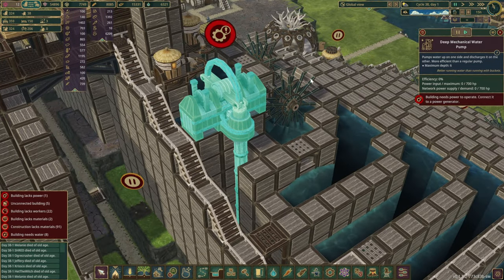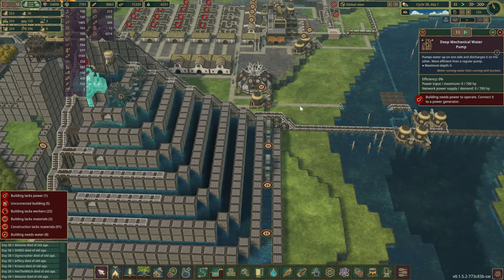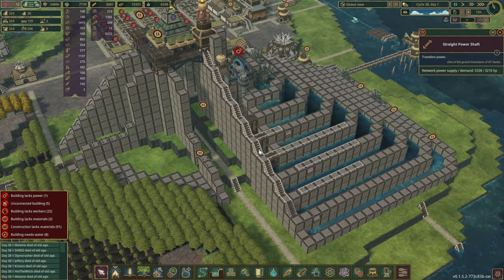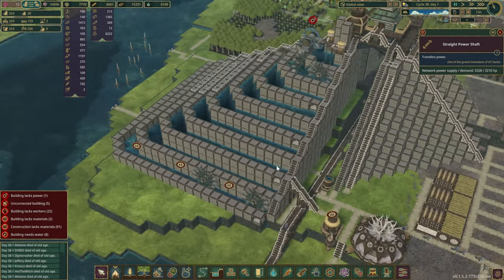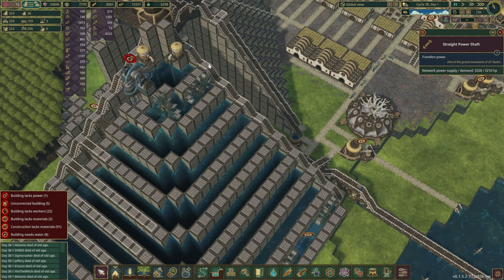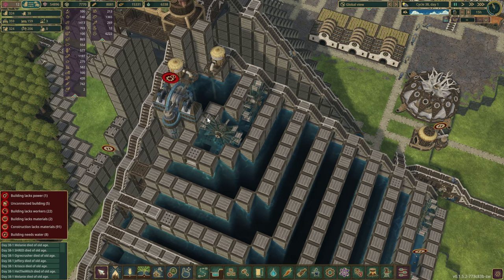The deep mechanical water pump is also completed, but the only thing stopping us is the power. So let's figure out what's going to be the best way to bring power up here. There's no easy ways, is it? I guess we could build it over and then through somehow.